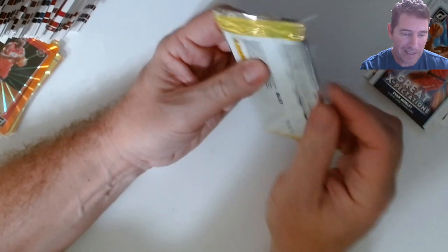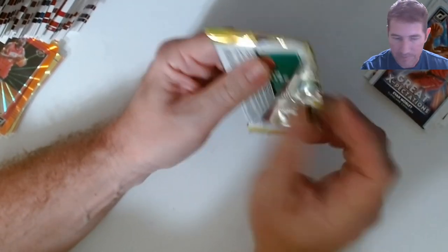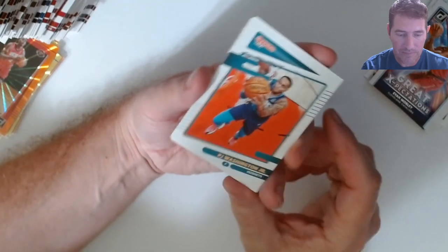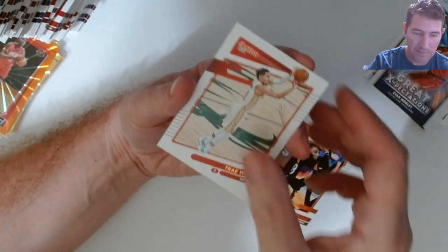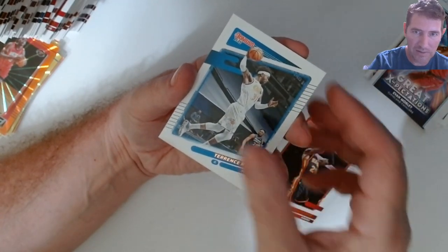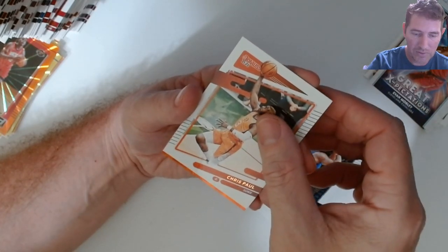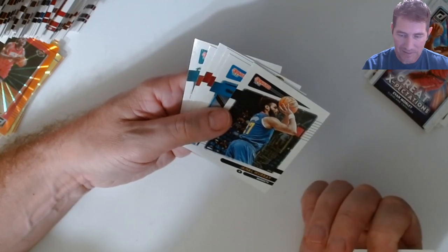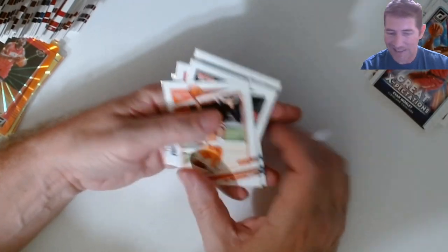I have Mobley on that insert. Last pack. Last pack — I still need a Suggs. Don't have Jalen Suggs — that's the only chase I'm missing. John Collins, parents Ross, Chris Paul, Kevin Huerter. I didn't get a rated rookie out of that pack — that stinks. Wow. All right guys, that's it — making sure — that's it for my Donruss basketball.